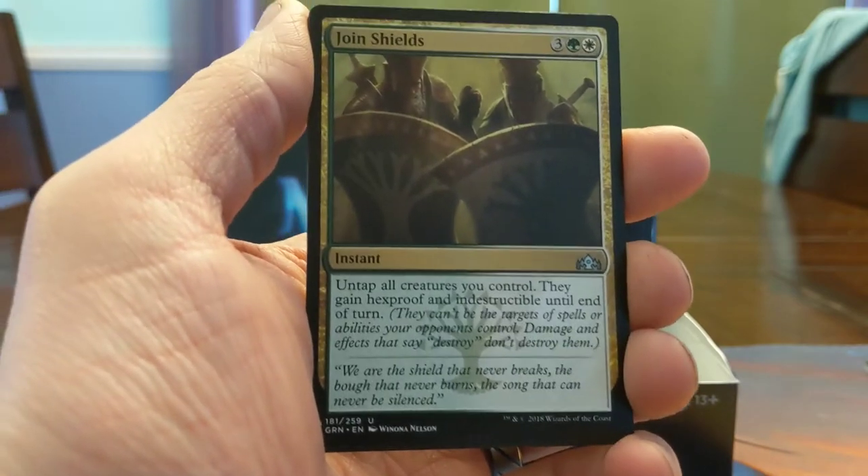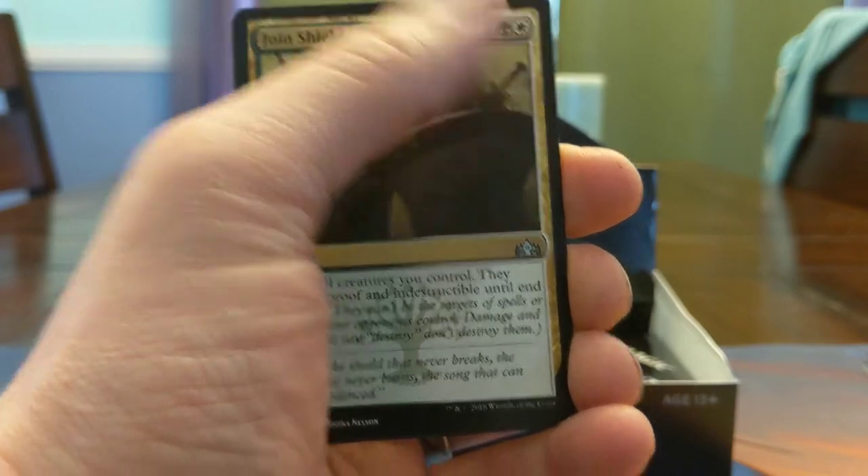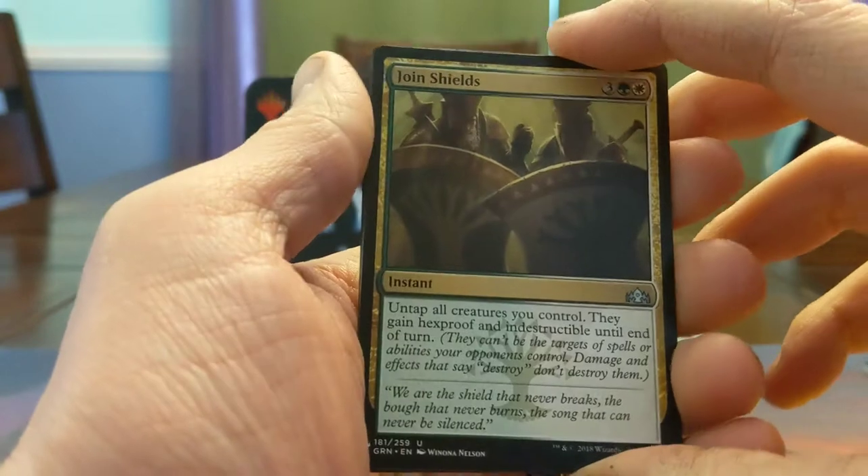Untap all creatures you control, they get Hexproof and Indestructible until end of turn. Let me just hang on to that 5 mana and hope someone plays Wrath of God, I guess. I didn't like this card in the draft format it was in and I don't like it now.